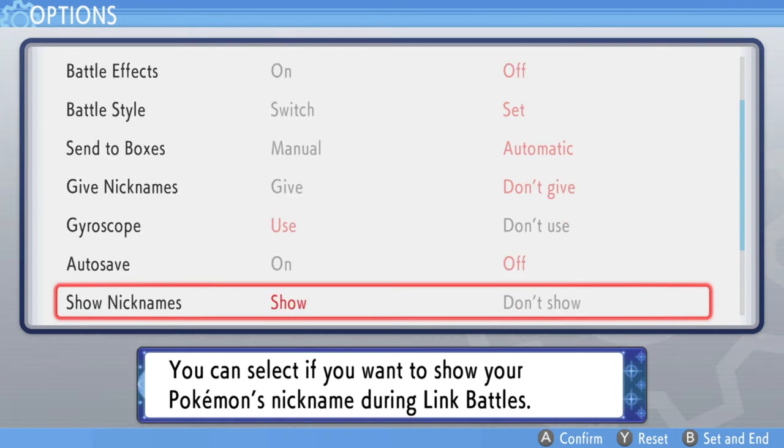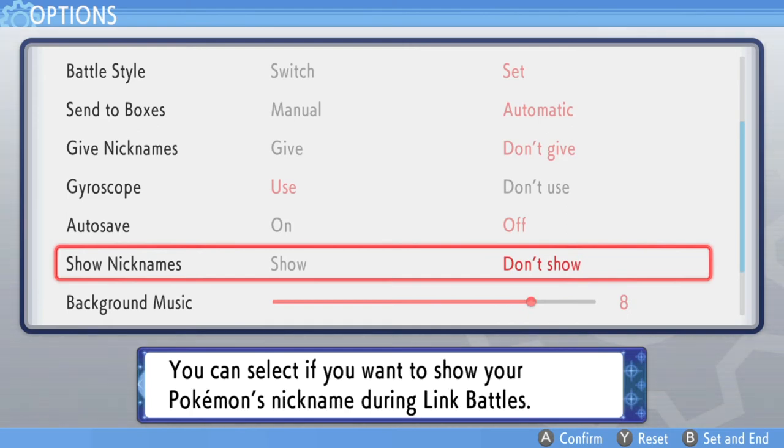Show Nicknames lets you display your Pokemon's nickname during link battles. This doesn't affect how fast or slow you play, but some people use weird nicknames online. I always set it to Don't Show so I know what type of Pokemon the opponent is using, keeping everything clearer from my perspective.